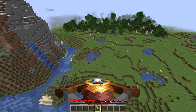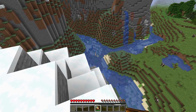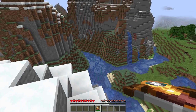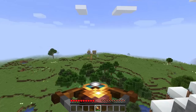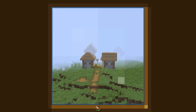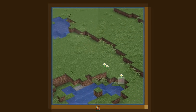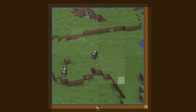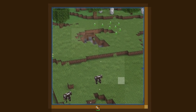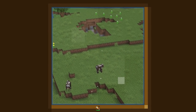Look at all those targets down there. The normal crossbow requires the right-click functionality to charge it up and shoot, and the spyglass is the same way. But if we left-click, we can actually make the two work together. You can see I can now charge up and shoot while also using the spyglass, combining the functionality.